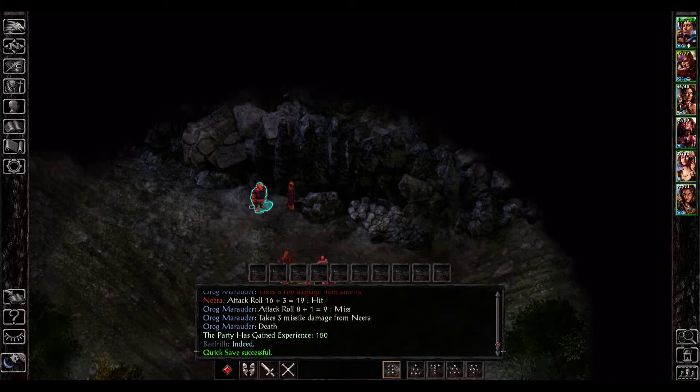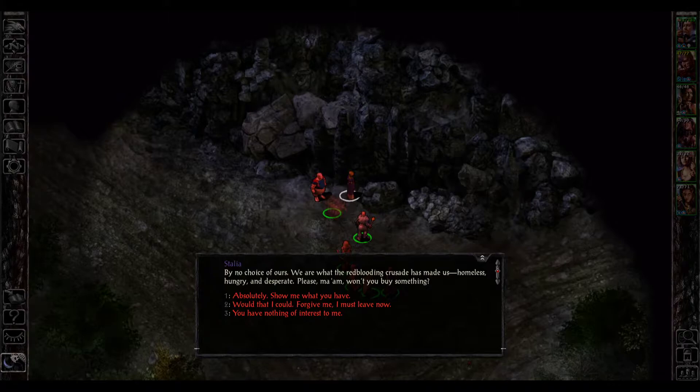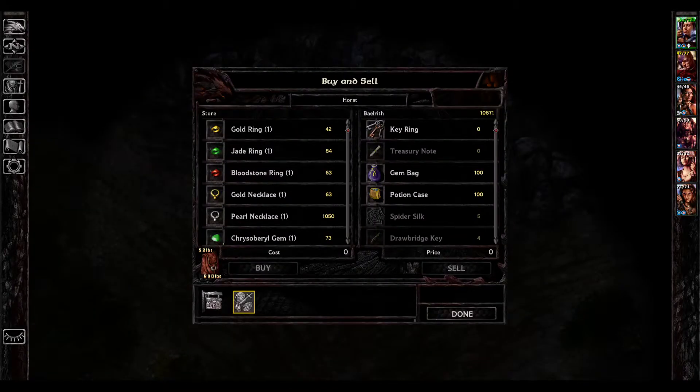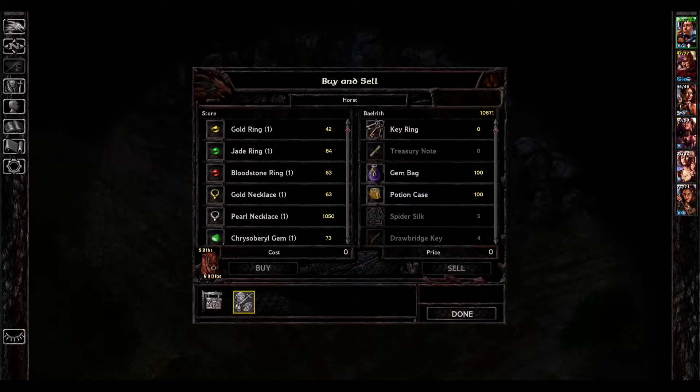We meet Horst and Stalia, merchants. Horst says: 'You look like a discerning adventurer. Could I interest you in a trinket or two? A doll and perhaps a ring.' They explain the Red Crusade made them homeless, hungry, and desperate. I agree to see their wares — this is one of those cases where knowing prices well can get you a really good deal.